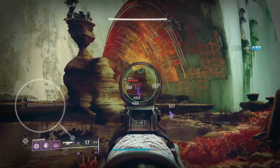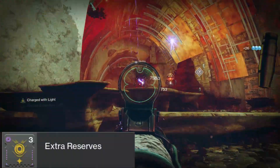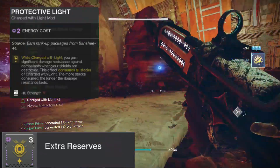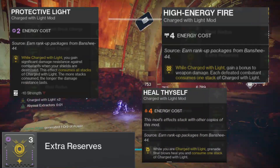You can stack Charge of Light up to two stacks. Once you have this buff, we can use the yellow mods to turn these stacks into something useful. These mods include things such as gaining significant damage resistance for a while when you are low, doing bonus weapon damage, and healing yourself with grenade kills, and more.